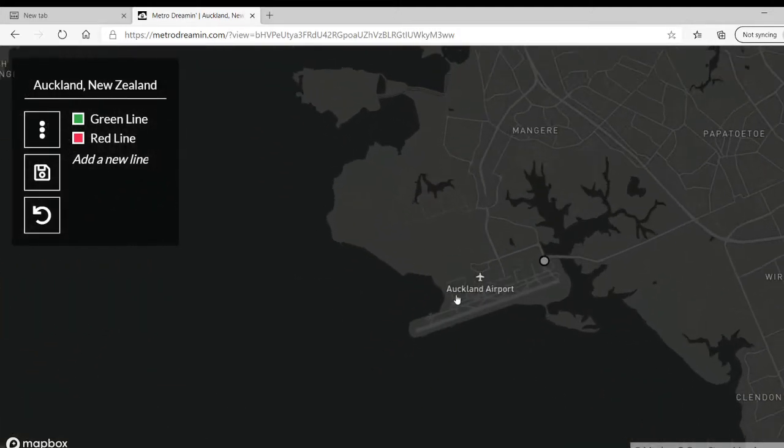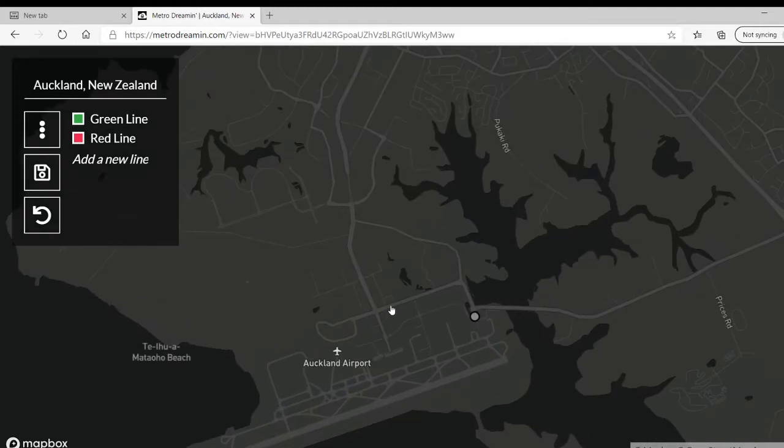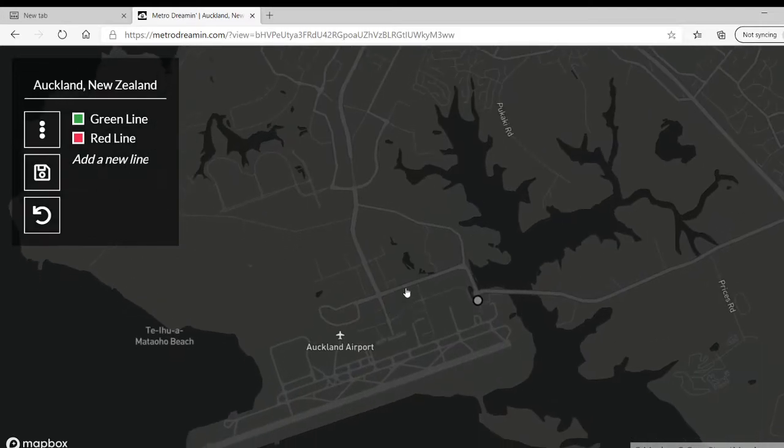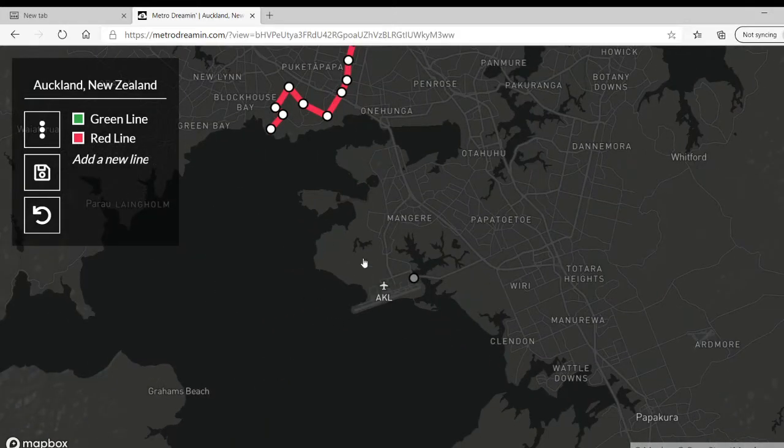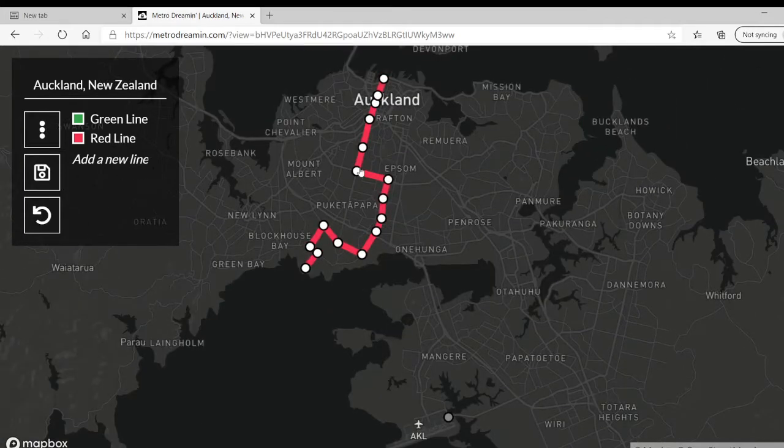So today we're going to be creating the green line, as you can obviously tell from the title. The green line will run from Auckland International Airport up to probably around Epsom here.